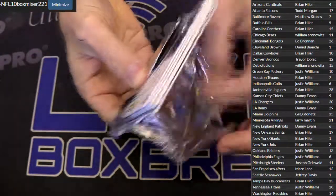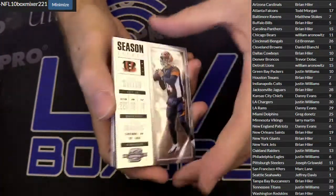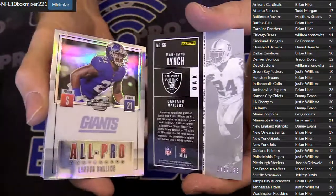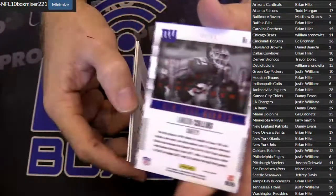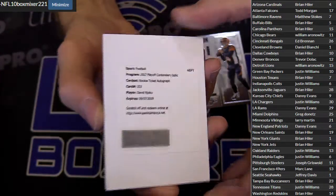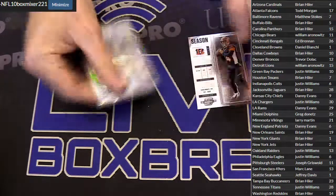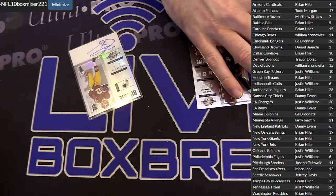There we go. Jimmy G — that's a nice pull for Mark. Indy Dalton. Got a red Beast Mode for Justin, $199. Got a Landon Collins for Brian, $99. A Joku for the Brownies, Daniel. And a Pirine for Brian, snagging that one card. Joku Cleveland.